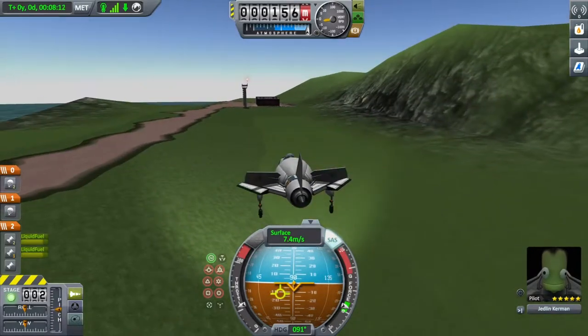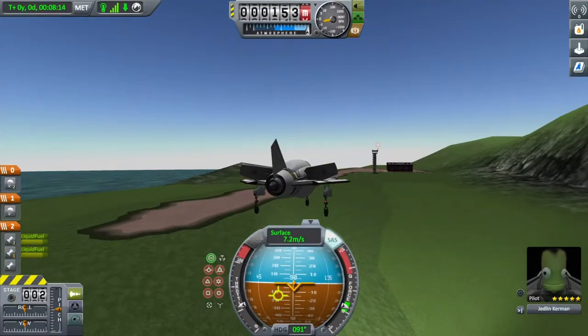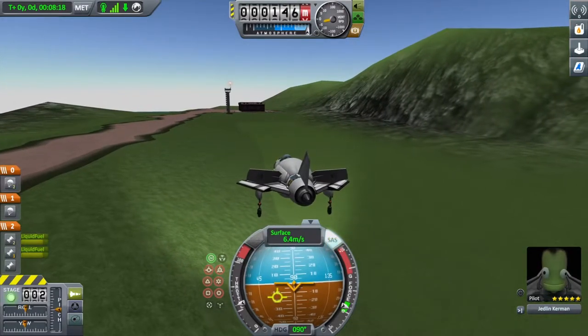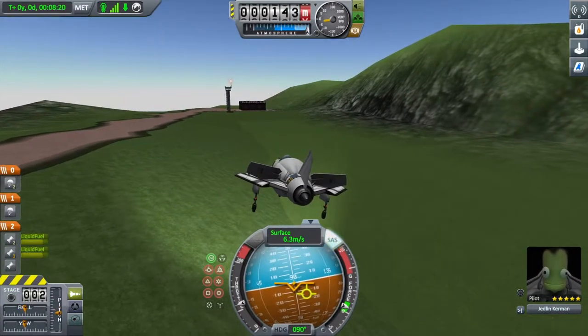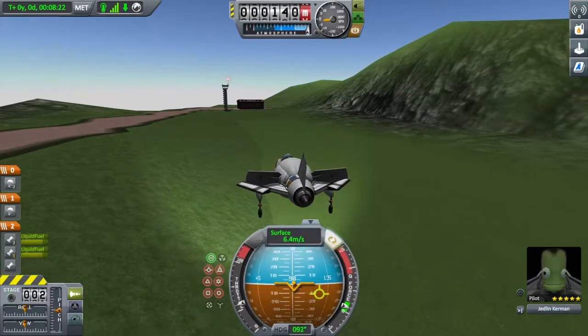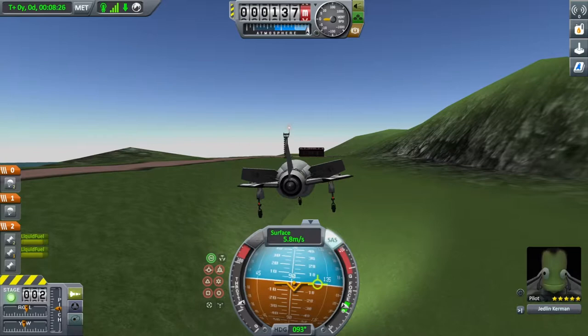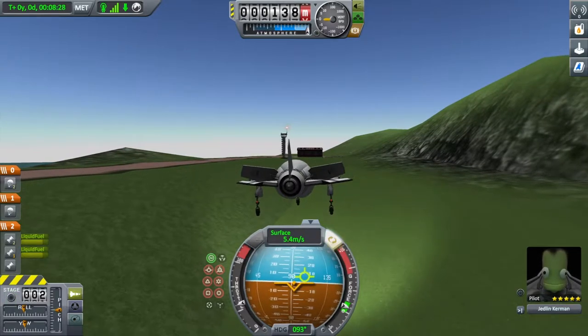It's got a parachute system so if you mess up, you hit the button and boom - you're okay, you're not gonna wreck, you just go down and gotta repack the parachutes. But we're just hovering around this little air base, showing off.